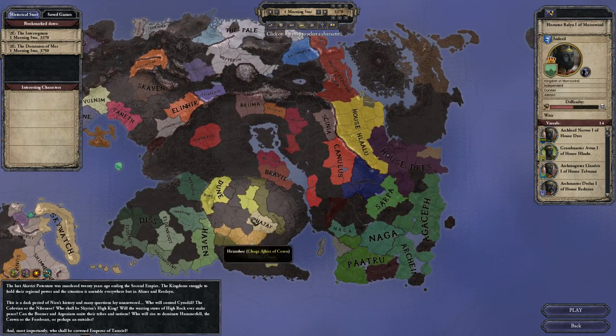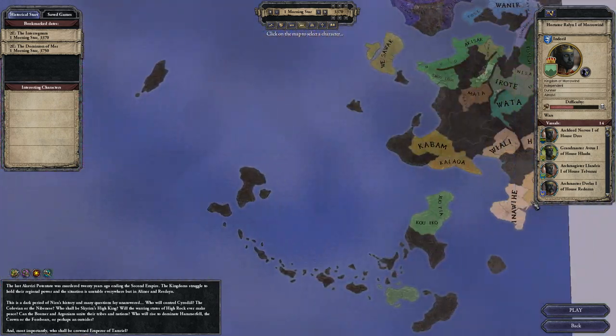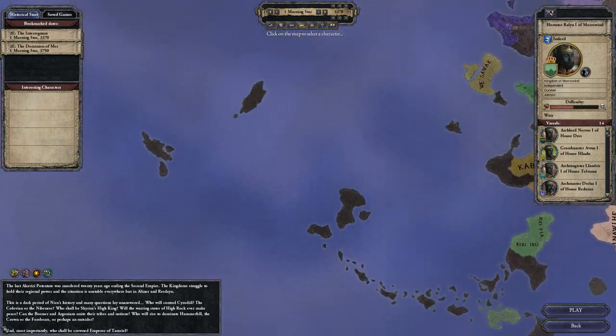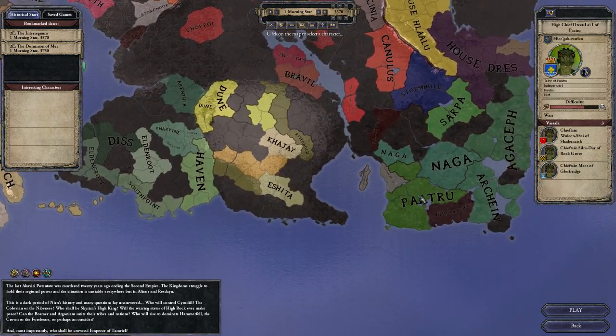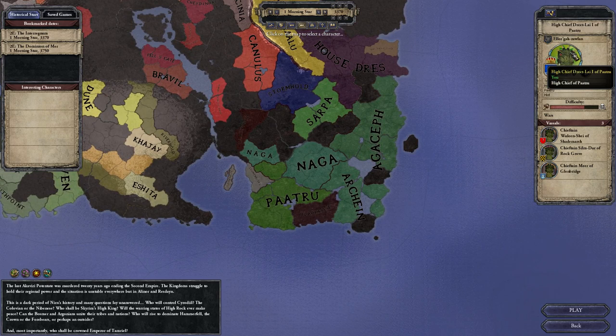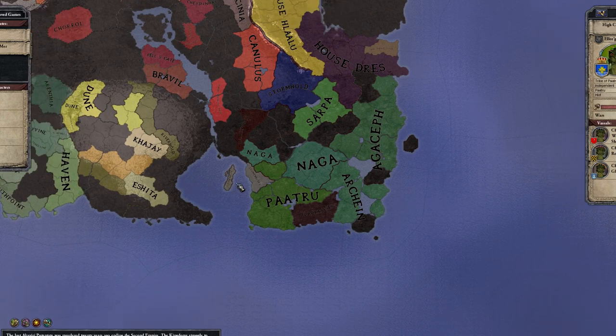How about we just start with somebody in the middle. Gosh, there's so much map to look at — I just don't even know what to pick. I like coastal provinces, so I want to go with this guy. Let's be one of the — I can't recall what they're called off the top of my head. That race. Where do I play as this guy?